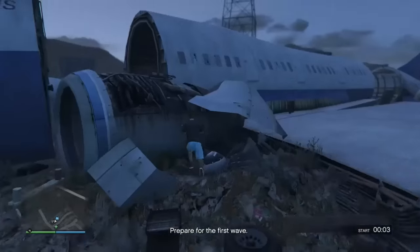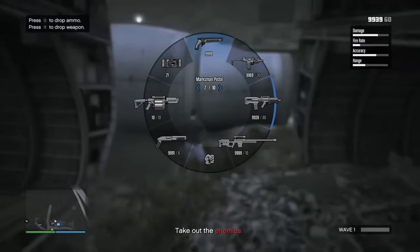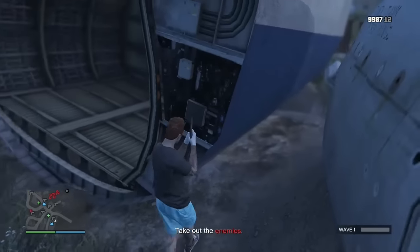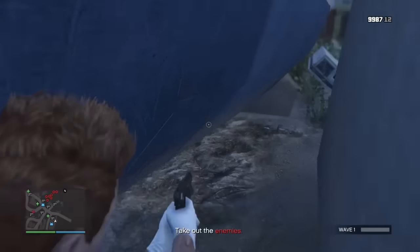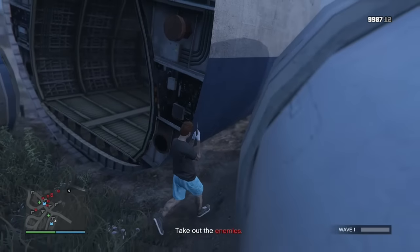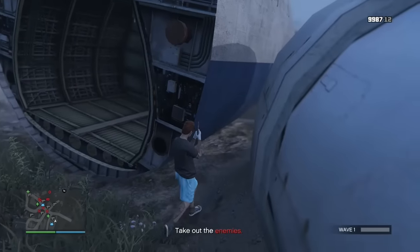This glitch involves you getting inside that plane. This glitch has been active since maybe the start of the game, and Rockstar hasn't patched it, so I think you've got a good time to do this glitch. Basically what you want to do is take out a pistol — I find it easiest with a pistol, but you can do it with any weapon. Some of my friends did it with a minigun, which is pretty funny to watch.